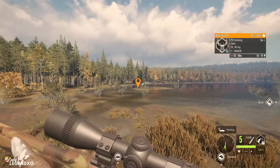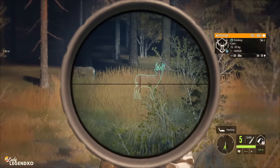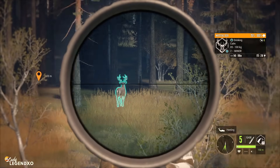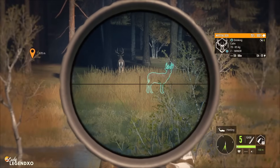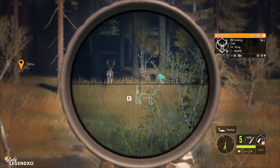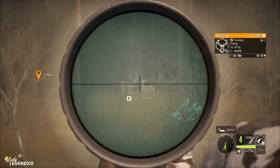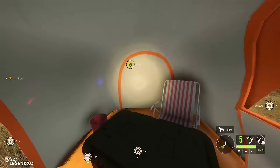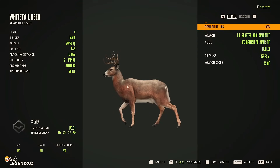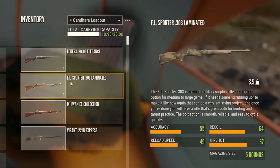Now we have the FL Sporter 303, and I really like the 303 — maybe it's that I just used the M1 for a very long time and am ready for a change. The 303 does an absolutely amazing job on any grind. My favorite class 4-8 rifle is the Zarza 308, which is going to be on today's list. The 303 is probably my second favorite. It has great penetration — we got a single lung due to the angle from 158 meters. Accuracy 55, recoil 64, reload speed 49, hip shot 67, and five shots.